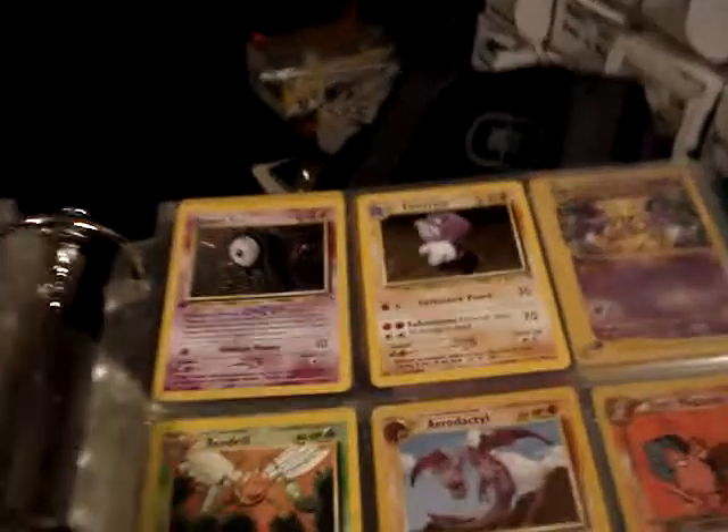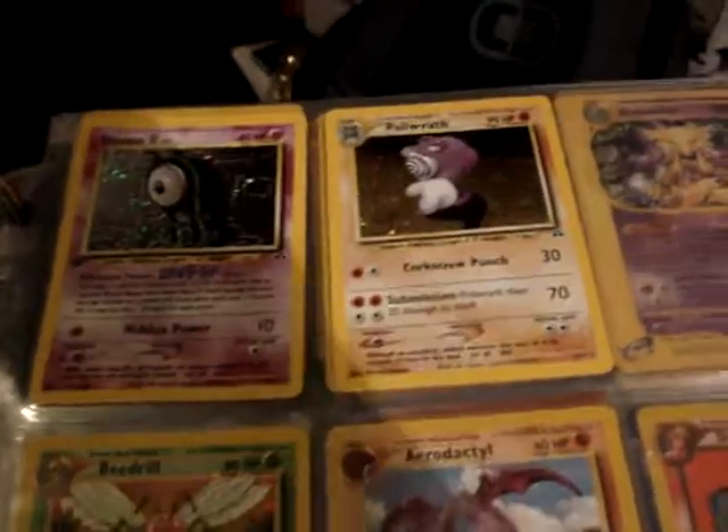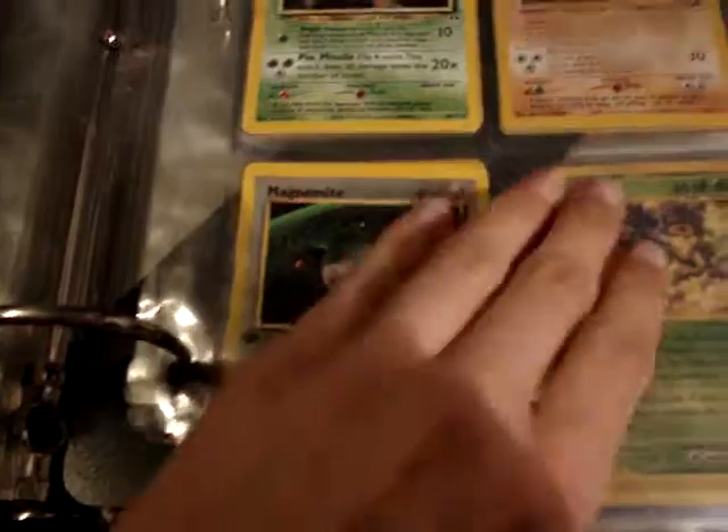From Neo Discovery, I have two holos — a first edition Unown A and an unlimited Poliwrath. Unlimited non-holo rares, and first edition non-holo rares.